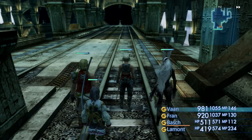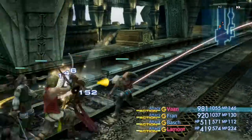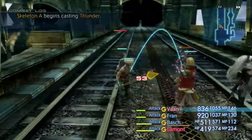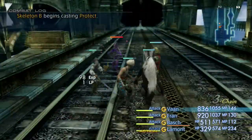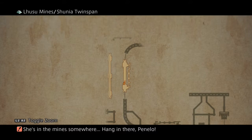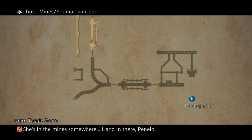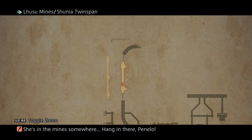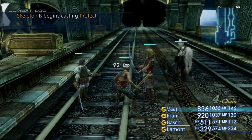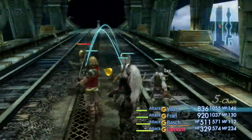Hey guys, Jail Three Legend here, and today I'm going to show you a little early game farming. It's not hugely early but it's early enough into the game. There's a place here called the Lusoo Mines — let's open up the map — and it's right here where the marker is. There's the entrance there to Bujirba. Hopefully that doesn't spoil anybody, but this is a great area right in this section of the map.